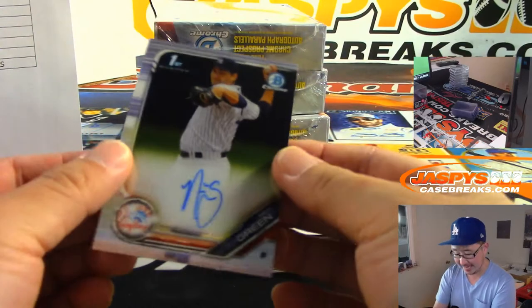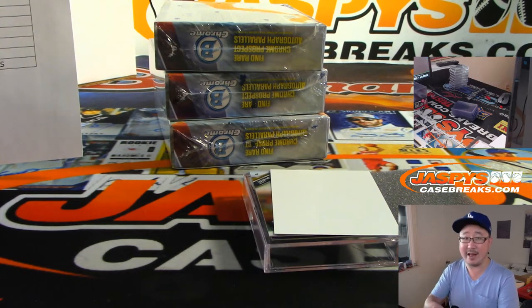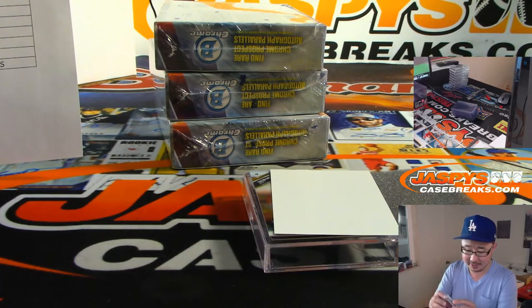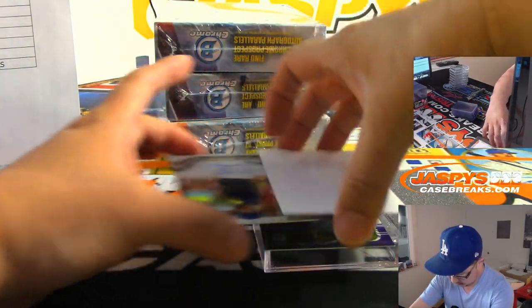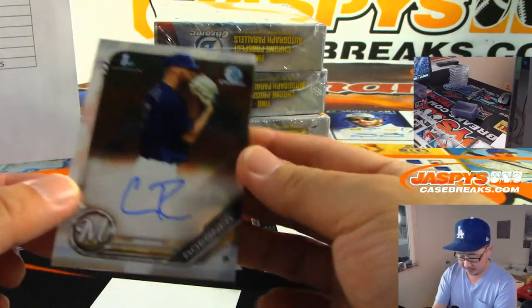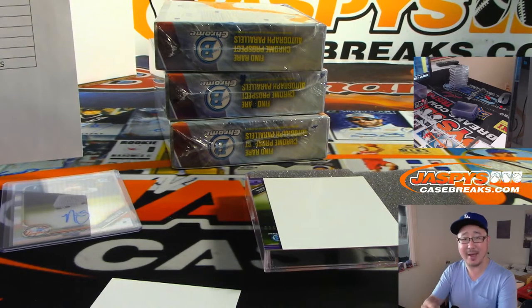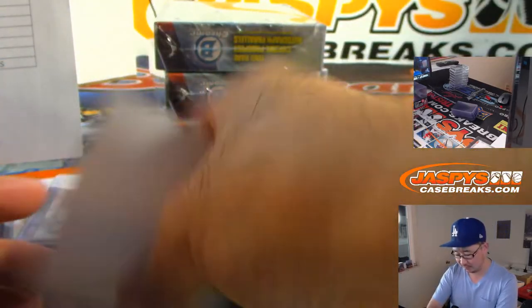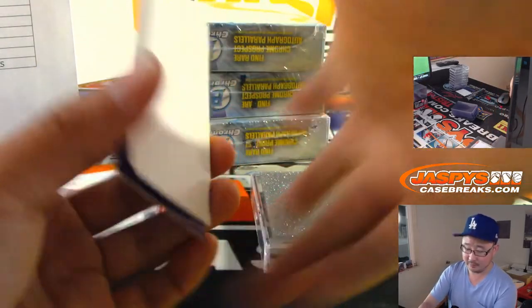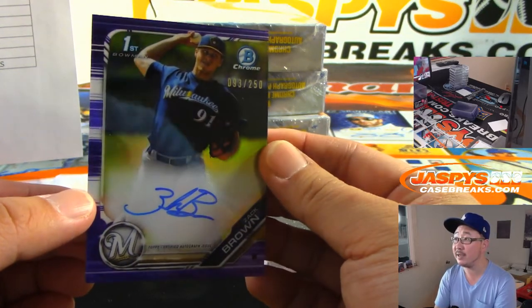We've got Nick Green — I want a green parallel of Nick Green to pop out, Jared. I think that'll have more value — Nick Green to 99. We've got Cam Rogner — isn't that the last name of the kid in Rookie of the Year? Henry Rogger — but like the manager would say it a different way every time. And there's another Brewer for John Ianga — 93 out of 250, Zach Brownbend.